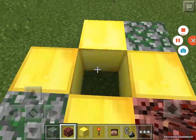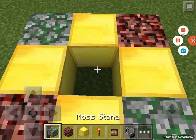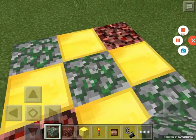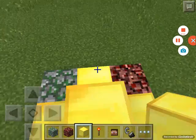And then we're going to take our netherrack, put one there, one there. You're going to want to take your moss stone again and put one in the middle. And then you're going to take another gold block and put that on top of that moss stone.